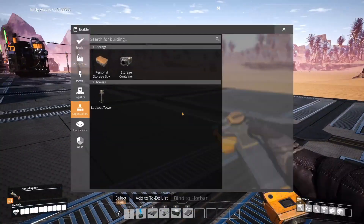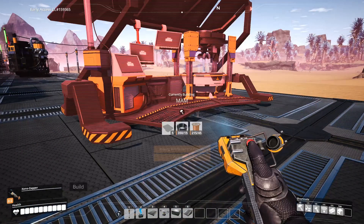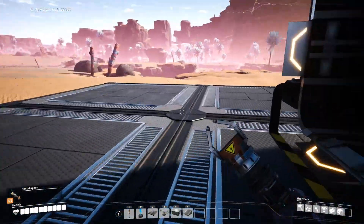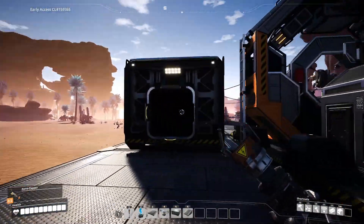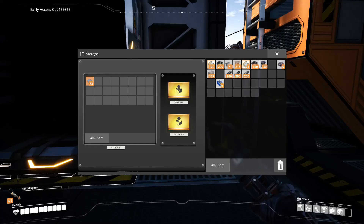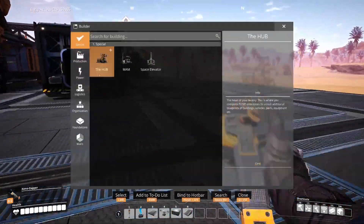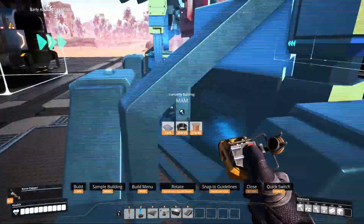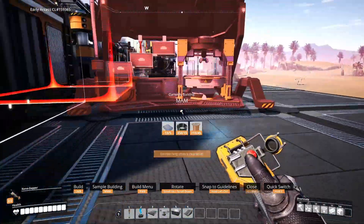Two things we're going to need now. First, I want the MAM - I need reinforced plates of course. This is something I needed the reinforced plates for. I want the MAM and the MAM is going to go just here.